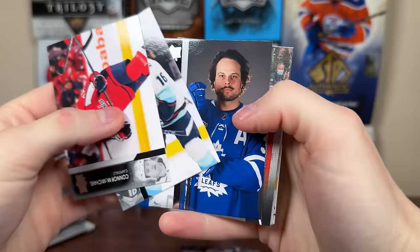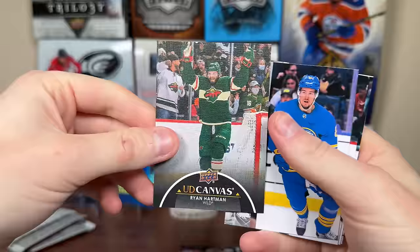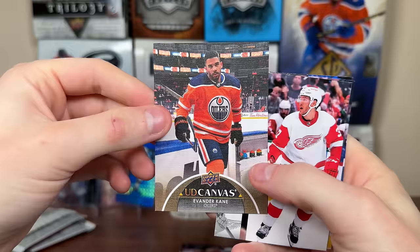Got a black and white canvas of Ryan Hartman. Also going to get a bunch of all-star base — Matthews, McDavid, Zaitsev base. Hoping for clear-cut exclusives but we got a Evander Kane UD Canvas. These canvases are longer than in 2023-24. Next pack — another Young Guns to the Blackhawks — Arvid Soderblom.